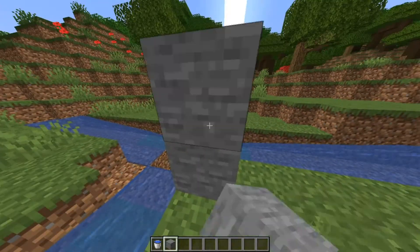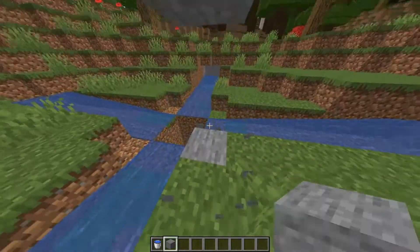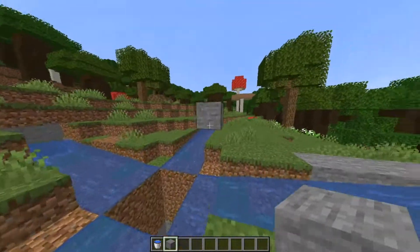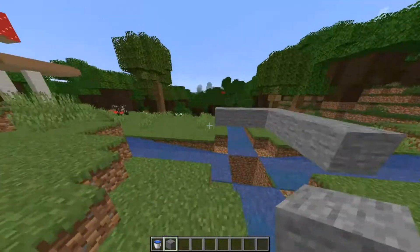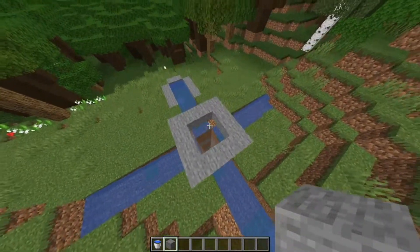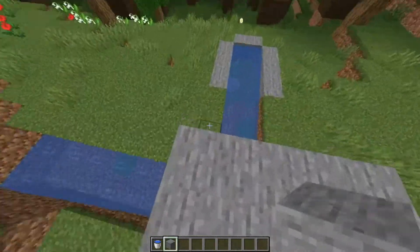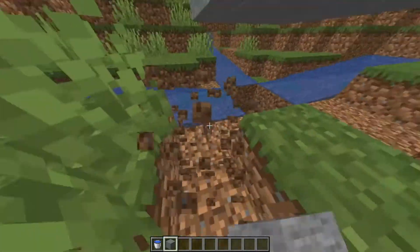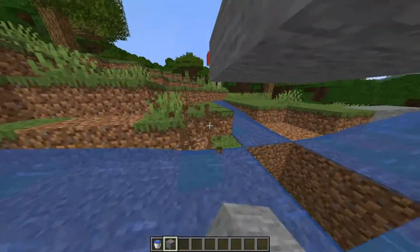So now we're going to build up like this, basically. We're going to build ourselves a little chamber-ish thing so we can hold our villagers or turtle eggs — whatever you want to use to attract the zombies. I'm going to be using villagers because they seem to get the most zombies to come over to them. But you can use whatever you want — you can even use yourself.